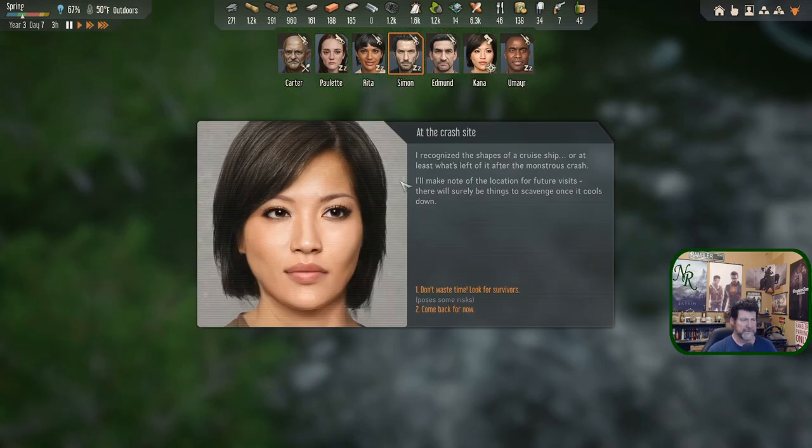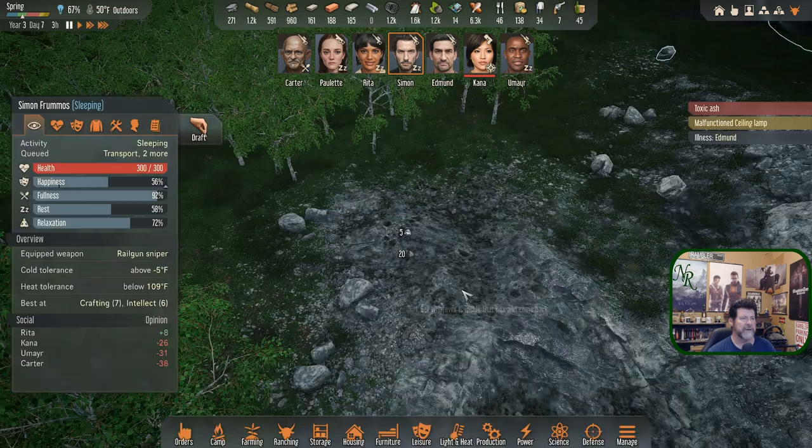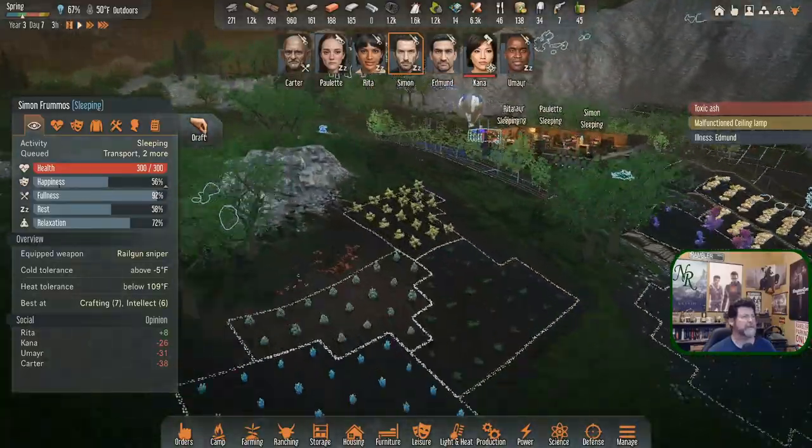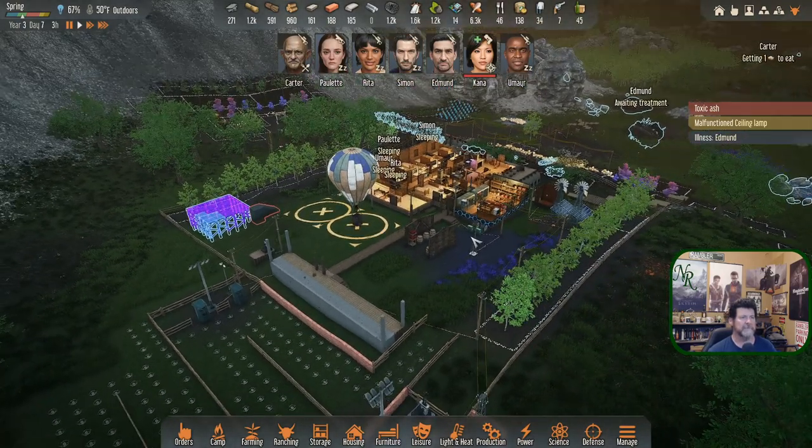Kana arrived at the crash site. She recognized the shapes of a cruise ship — or what was left after the monstrous crash. She'll make note of the location for future visits. There will surely be things to scavenge once it cools down. She looked for survivors but her lungs filled with smoke — she covered her nose and mouth, kept looking for the longest time, but didn't find anyone. On her way back to the balloon she tripped on something — a first aid box! Grab whatever's inside and come on back.